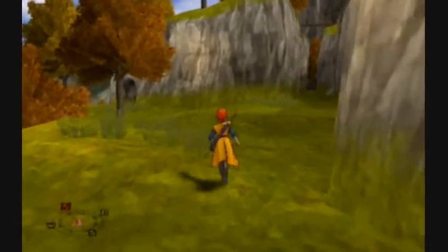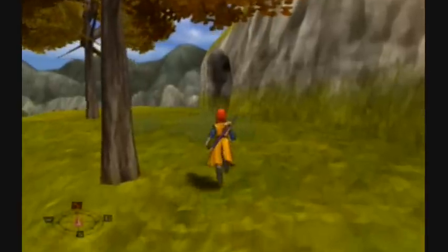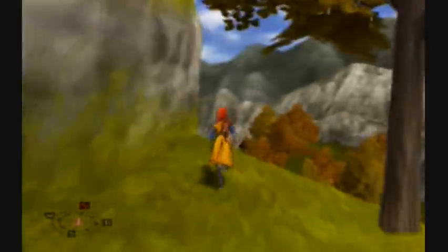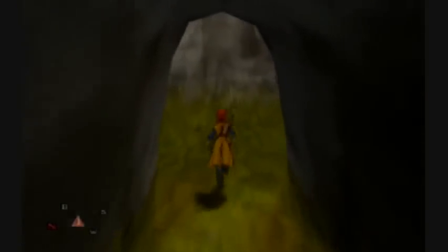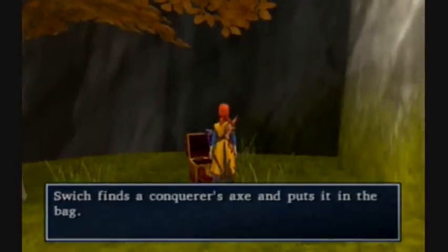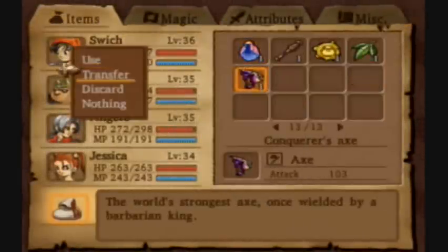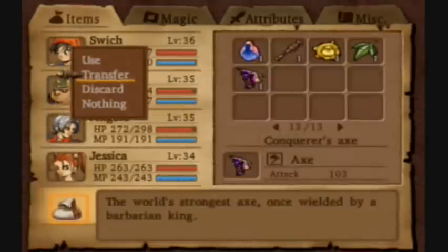I think this might be kind of the lowest point - yeah. And then there'll be a series of caves. There's our chest - a Conqueror's Axe. We don't have the kind of axe skills that would make this a better weapon than the one we have for Yengis, so it's kind of disappointing.